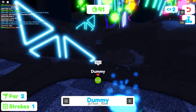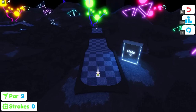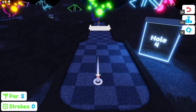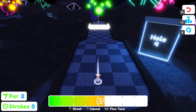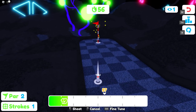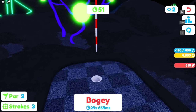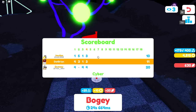We've done eight strokes so far. The hole-in-one saved us a stroke. Hole four has a bridge you can only cross when it lights up. Let's use a lot of force — we're really really close. We ended up with a bogey, just one over, so it's not too big a deal. We're in second place right now.